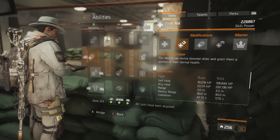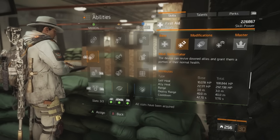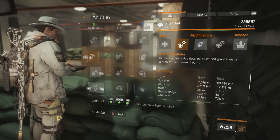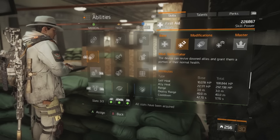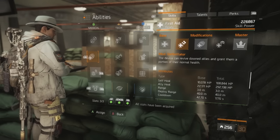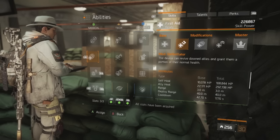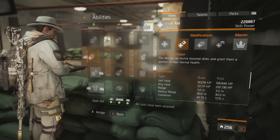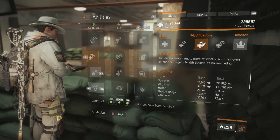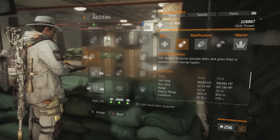You also have the defibrillator modifier — ally heal is 292,000 with a 17.7-second cooldown. This is the best one to run for maximum healing if teammates are running the vigorous chest piece, as that's critical for the overheal to work. 292,000 is enough to take pretty much any agent from zero to full health and full overheal bar. It does require teammates to change their build but has a drastically reduced cooldown. When matchmaking with random players, overdose is the standard, then booster shot, but defib has a lot of utility.